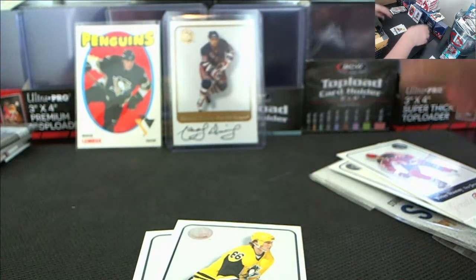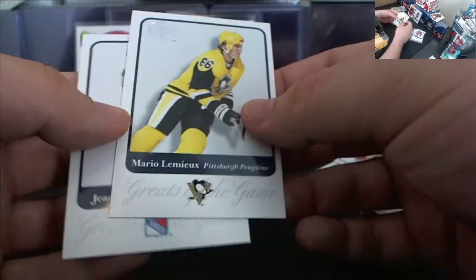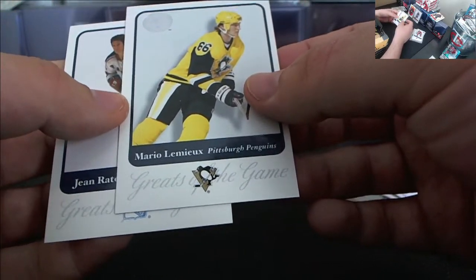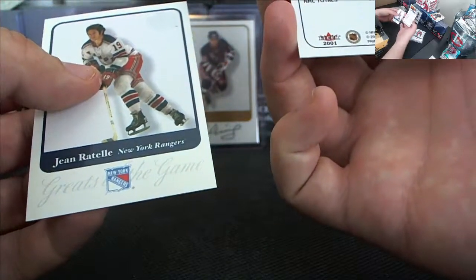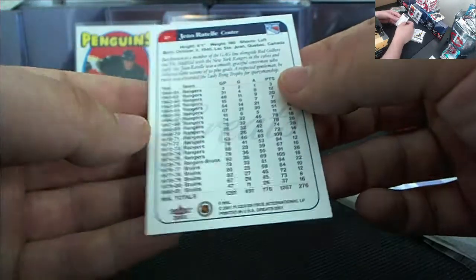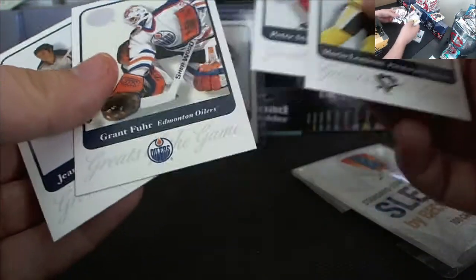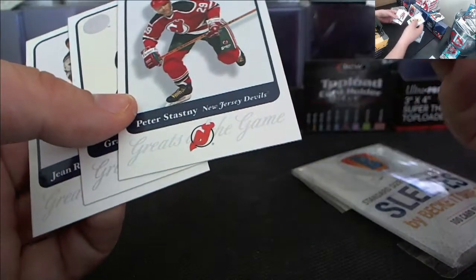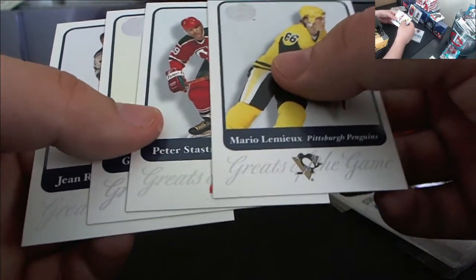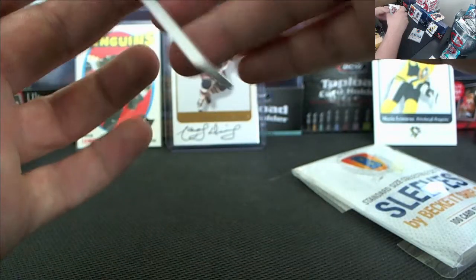Big auto. And then the one behind it — man, if this was signed. Good Lord. That's a Mario Lemieux. Sick card though. And then a Jean Beliveau. Man, that is a good looking card — I might try and find a box of it. That is some fun stuff. Nice, nice cards.